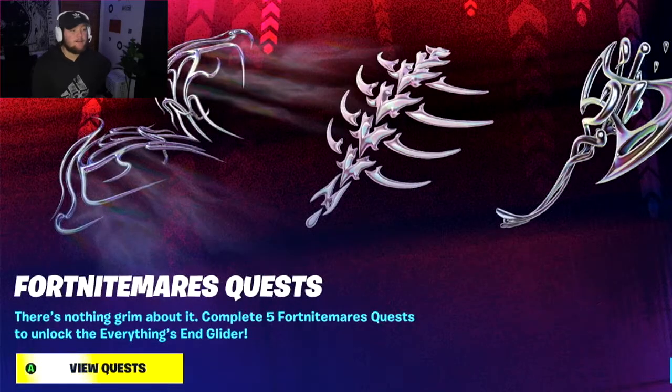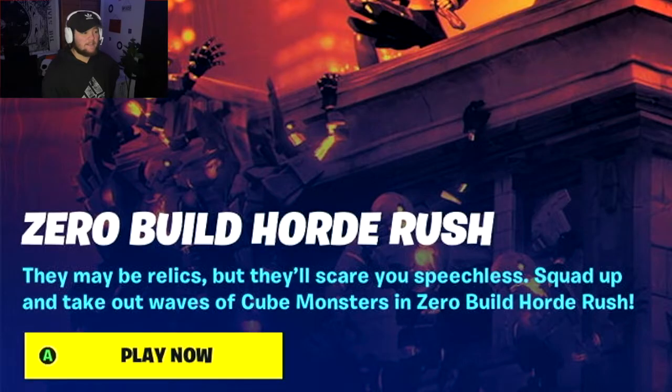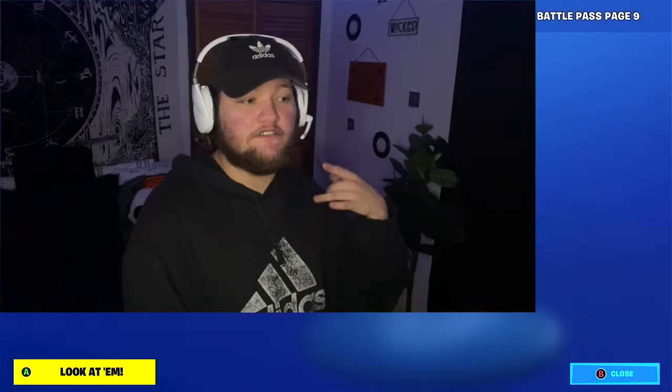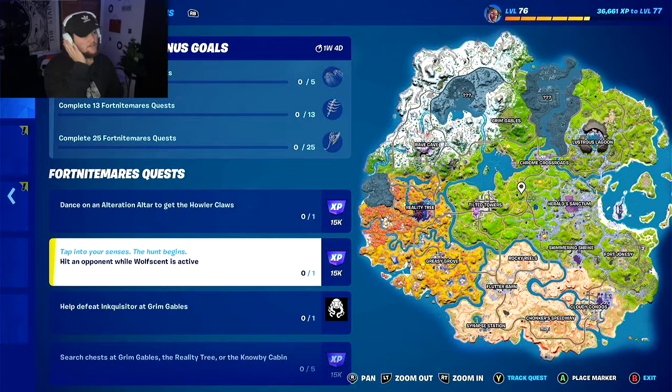Popping right in — it looks like we have Fort Nightmares quests that we could complete. We have Zero Build Horde Rush: 'It may be relics but they'll scare you speechless — squad up and take out waves of cube monsters.' Zero Build Horde Rush, sign me up! And here are the Fort Nightmares quests, all of which earn you a different cosmetic after a certain amount of quests that you complete.